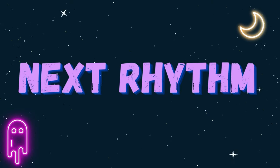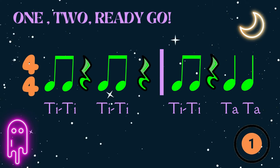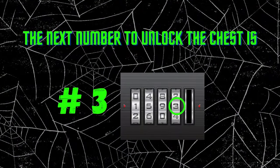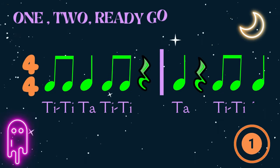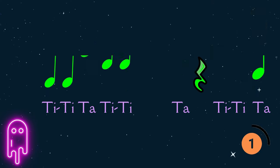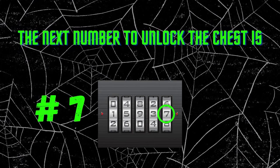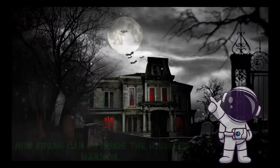Next rhythm. Ready, go. Clap, again. Ready, go. Clap, again. You unlock the last number. Great job, you got the key. Now Frank can go inside the haunted mansion.